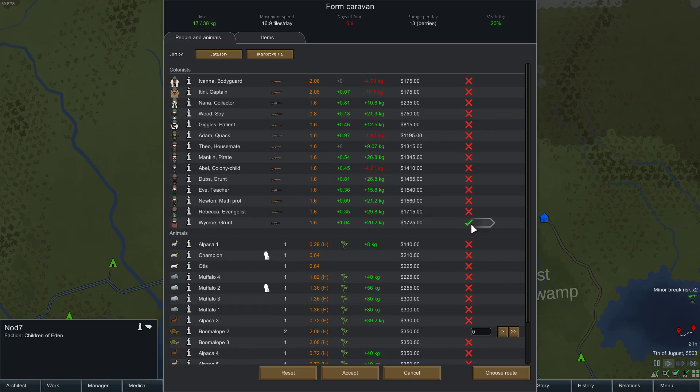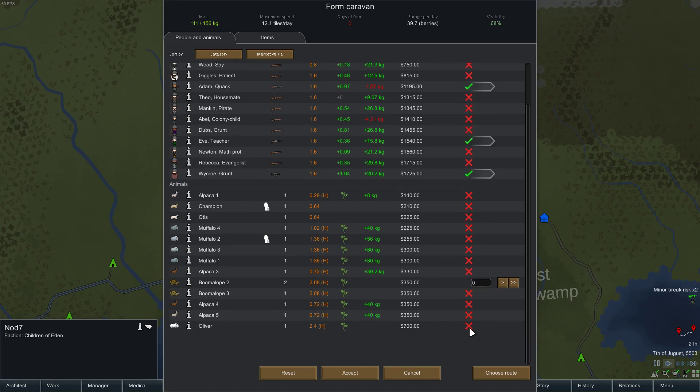A few colonists have got good guns. I don't know if I want to send both Adam and Eve. She's got mad skills. I'll bring a muffalo with us — actually, I'm going to bring Oliver with us. Oh, he can't actually haul anything. I'm going to bring a muffalo with us.